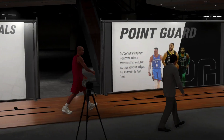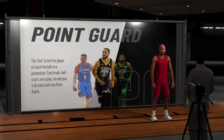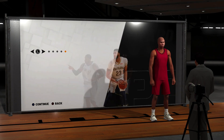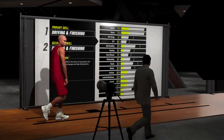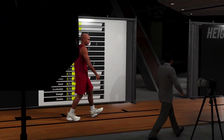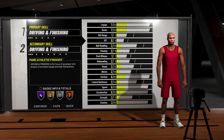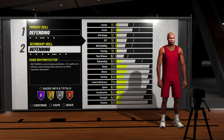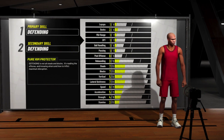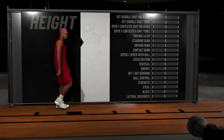Once you're done with your vitals, he will walk over to the position screen. You must make this exactly how I'm telling you. The position is going to be Center. Your primary skill and secondary skill are both going to be Defending — basically a Pure Rim Protector. Regarding height, weight, and wingspan, you want to max all of that out.